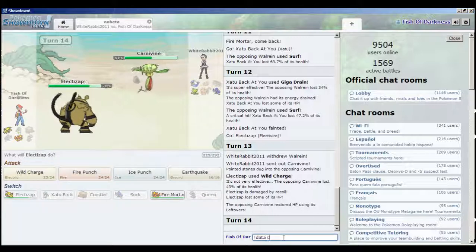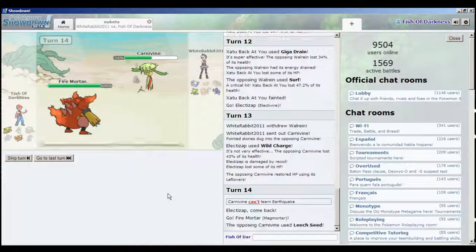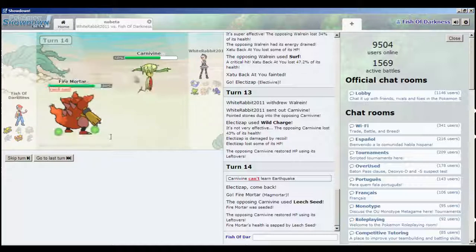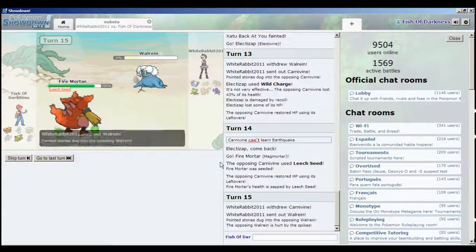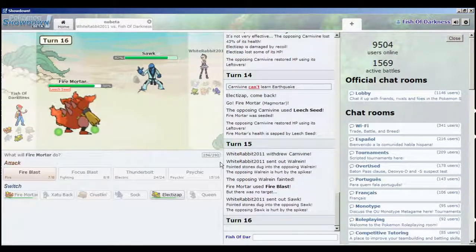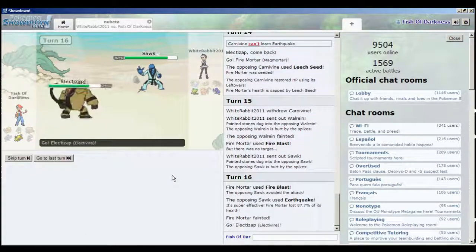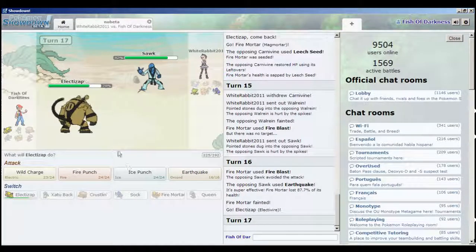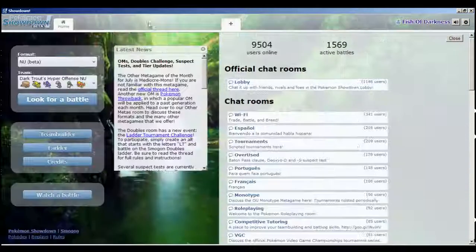He switches into Carnivine - that's fine, Carnivine isn't particularly strong. We check if Carnivine learns Earthquake - it doesn't. So we switch to Magmortar, probably fine; he goes for Leech Seed and we use Fire Blast. He sends in a Haxorus so we go for Fire Blast again. That miss really hurts - we're pretty much done because of that missed Fire Blast. We probably should have just sacked Electivire to preserve Magmortar. What can you do - it's bound to happen every episode.